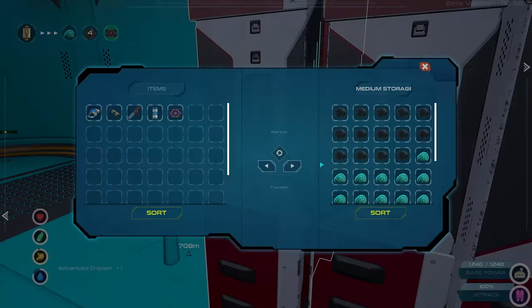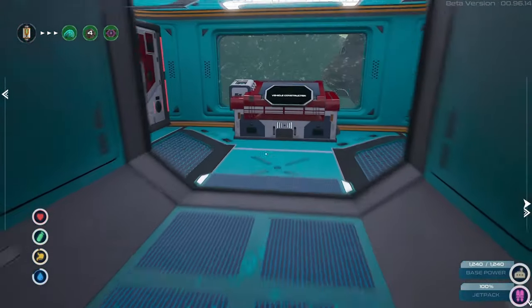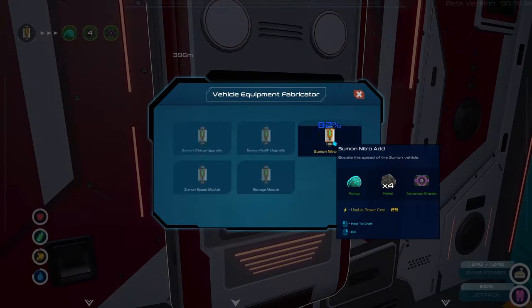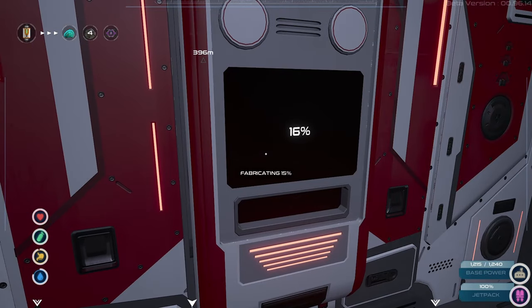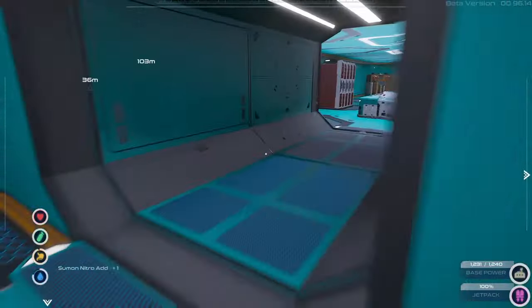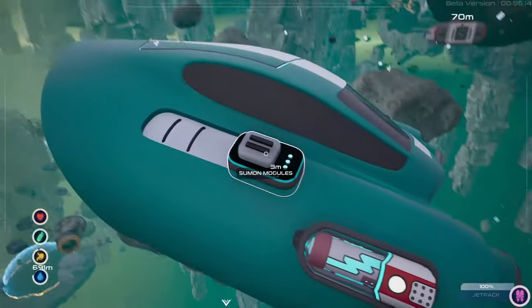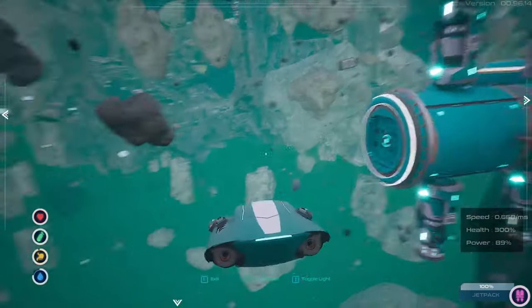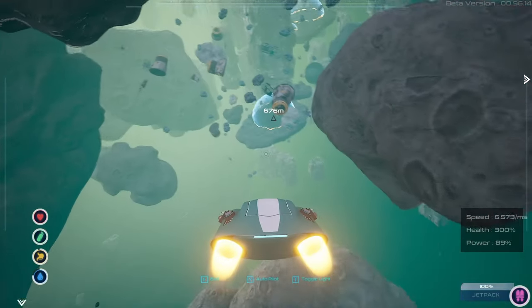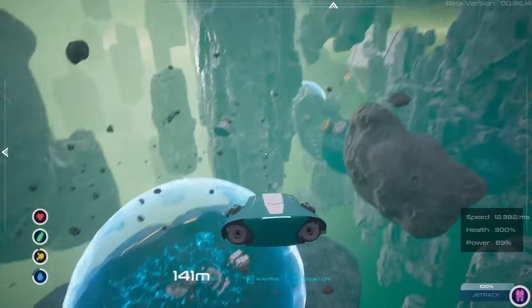I gotta grab it all back. Let's make our last one — idiot me, that's why I didn't have a nitro, because I didn't build it. That was the last one to be built — give me that, I'm building. Now it's about time to go and check the nitro. Come on baby, let's see what you can do. Already turns faster — oh my god, that's so fast!